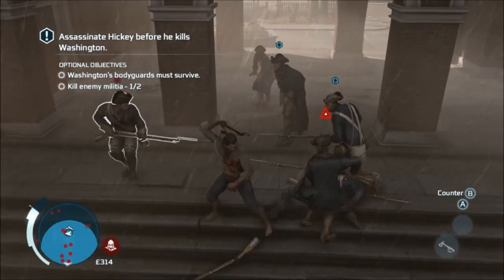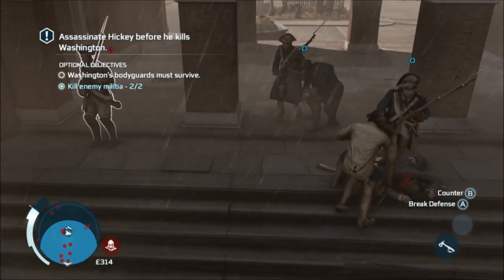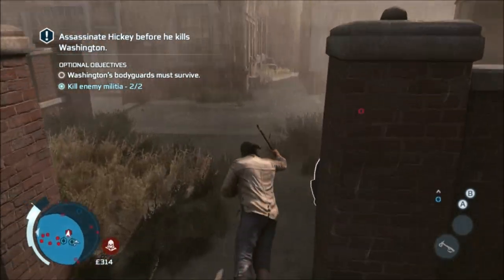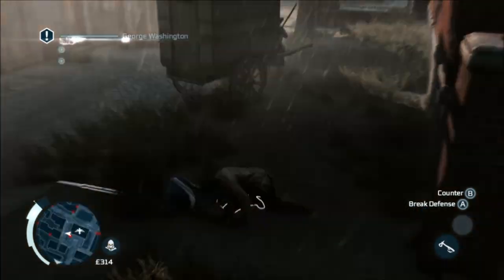But yeah, counter the two militia, mess them up, and then Hickey will do a runner here. So just chase him down, tackle him again. There we go. And then just do a ground kill. So that is probably an easier way to do it if you're really struggling with this one.